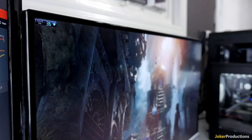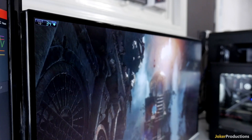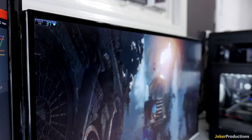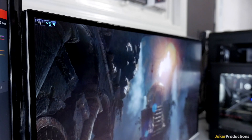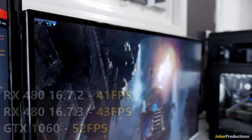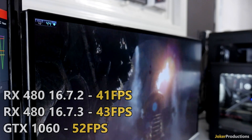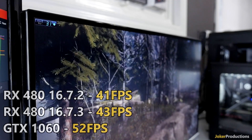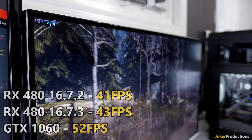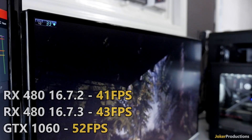Looking at the numbers here, testing on the RX 480 in DirectX 12 for Rise of the Tomb Raider to test the claims of up to a 10% performance increase, I went ahead and tested at 1440p and 1080p. On the previous drivers at 1440p we saw an average of 41 FPS, and on the new driver a 43 FPS average — tested with maxed-out settings, no anti-aliasing and no GameWorks — and we got a 5% increase in performance there.